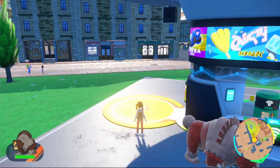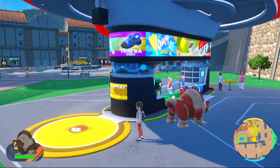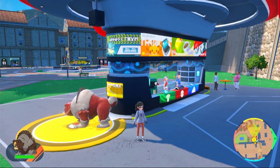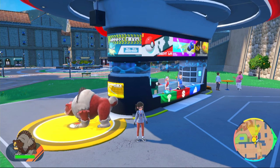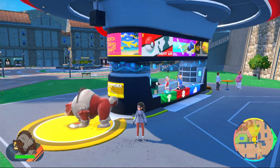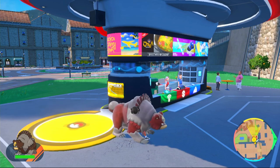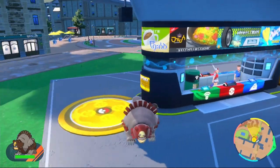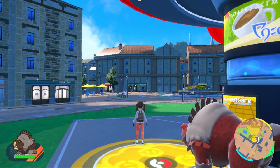Hey guys, welcome back to another video. On this one we're going to be building the best raid build for Ursuluna on Pokemon Scarlet and Violet. This Pokemon has just come to the game with Pokemon Home. It's very, very strong, but to get it you're going to need to catch an Ursaring, move it to Pokemon Legends Arceus, evolve it using a peat block, then bring it back. You can catch a shiny version and bring it back with a nice crimson red color, or test your luck for the giveaway at the end of the week.